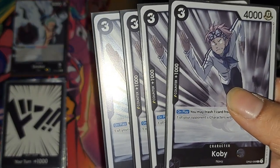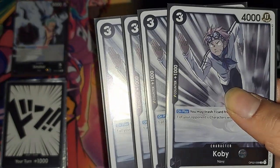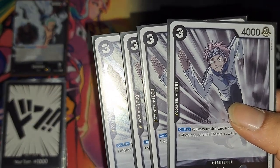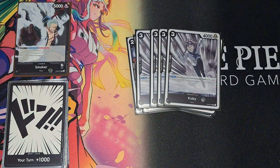Probably the best card in here is Koby — the guy who saved the Paramount War and stopped the battle. Definitely a good card, like to see him every game. Being able to KO a three cost or less, and since you're able to reduce costs easily, he always comes in handy. Half the price to discard a card but usually it's worth it.